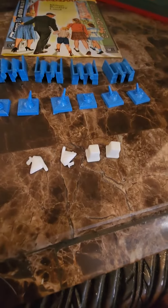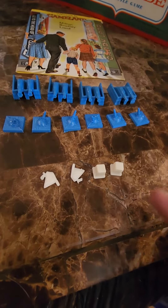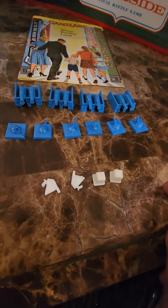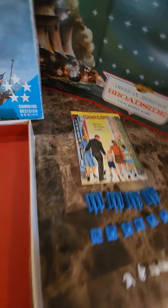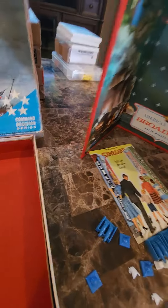Here are all the little extra pieces — the little cannons both ways. There's the little Welcome to the Game Land piece. Here's the board, so you can see that.